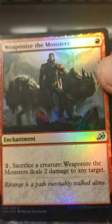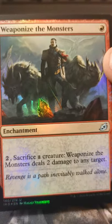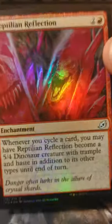Weaponized — Weaponized the Monsters, because we didn't already do that. Anyway, Reptilian Reflection — I got owned by this card the other day.